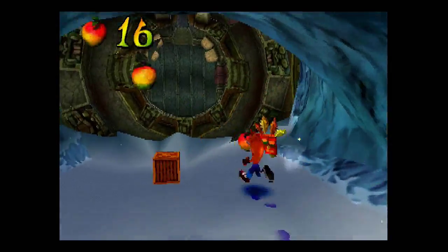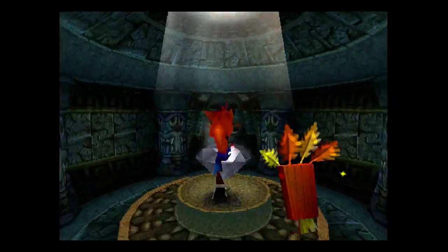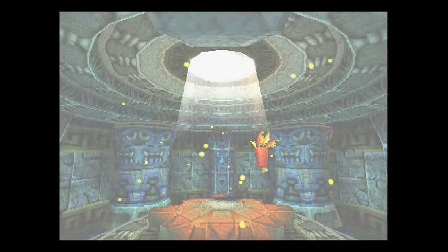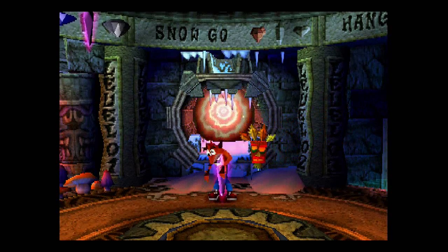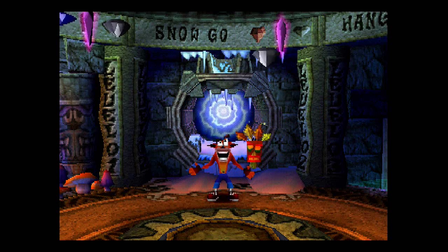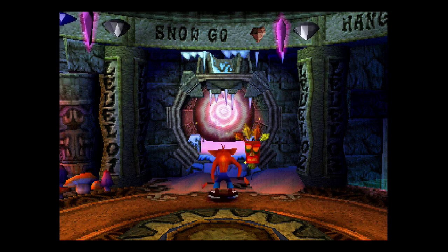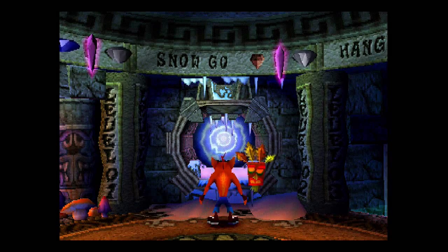Crazy seals. I'm not gonna bounce on these ones. Okay, we get our gem, and that's the end of the stage. We are coming out of Snow Go with the crystal, the gem, and the Crash dance. And so we are done with Snow Go for now. We'll have to come back at a later time to collect that red gem.